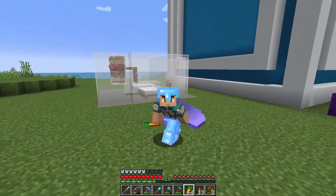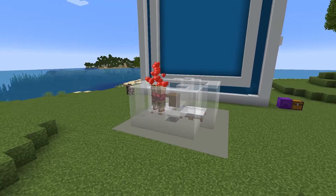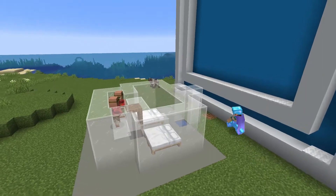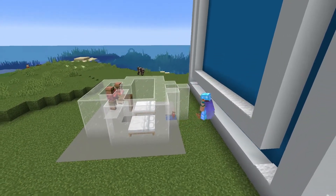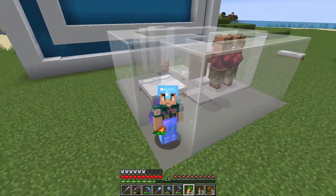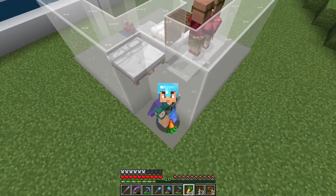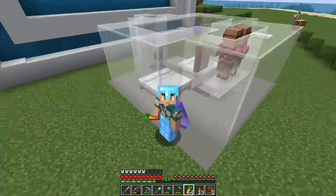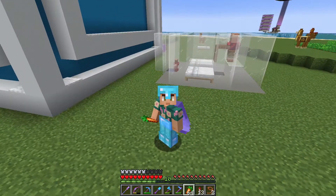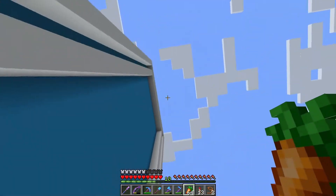The next step: making some babies! There are already baby villagers here. Alex threw some carrots in and got two baby villagers right away. He throws in more to get a few more. Death Dealer's design works by using the mechanic where baby villagers like to jump on beds — they're born, try to jump on beds, can't get through the trapdoors, and fall down the hole. Below there's water leading to a water elevator.